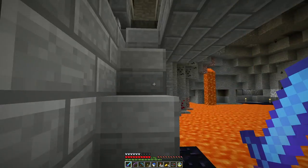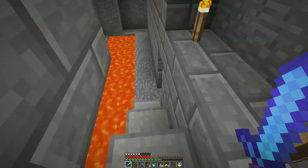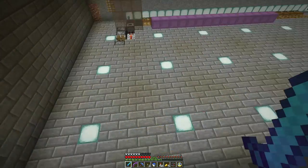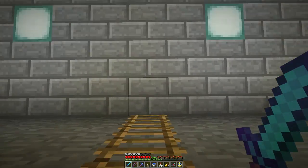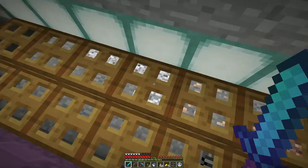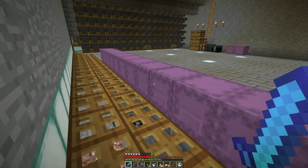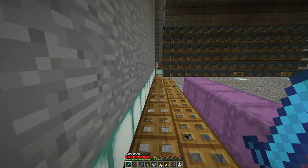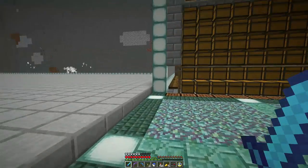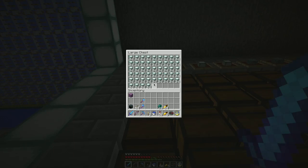So stuff gets dispensed out from here — this dropper looks down and just spits it out into the pool of lava. I still have access to all these hoppers as they feed in, but I don't really need them anymore. While I was cleaning stuff out, I went and filled up a bunch of shulker boxes with prismarine shards and prismarine crystals.